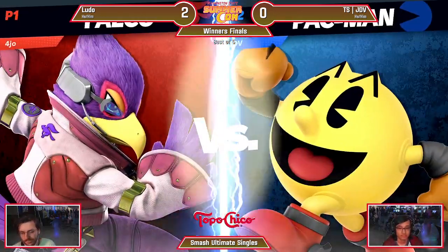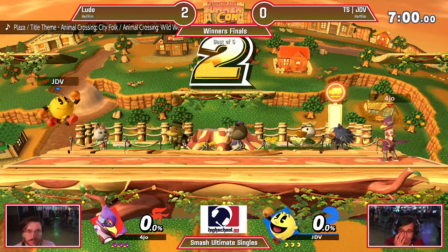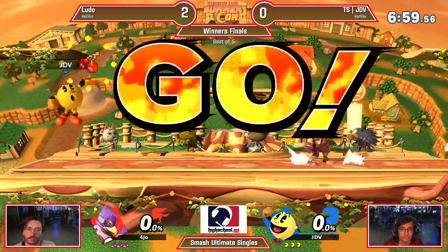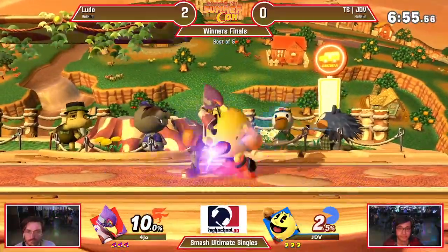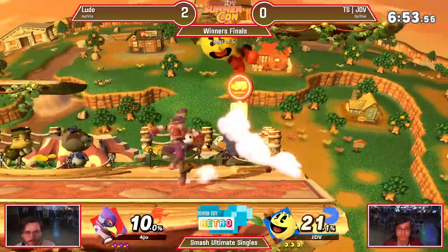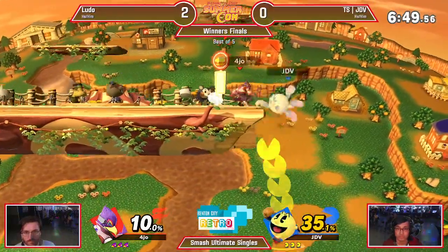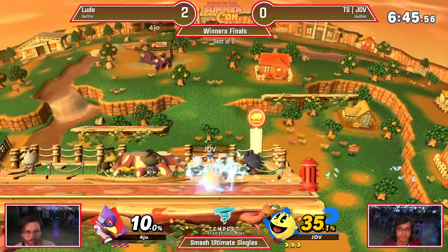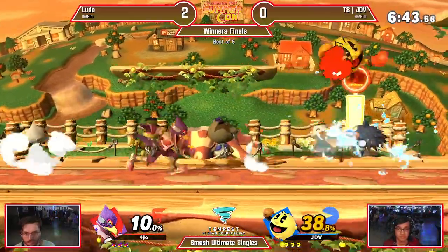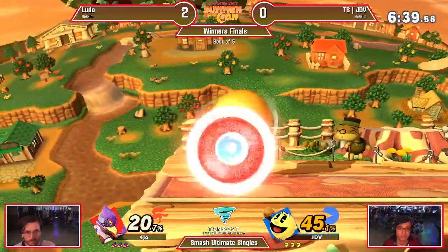Great stuff from Ludo — crawling his way back into that game one combo at a time, and managed to find those openings that are so hard to find against JDV. Great start coming out from Ludo already — getting JDV attacked at 35%. We saw JDV trying to figure out a way to up B out of that combo, but it did not help him. Ludo just kept putting him in the blender.